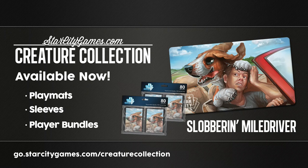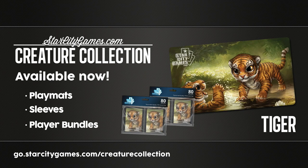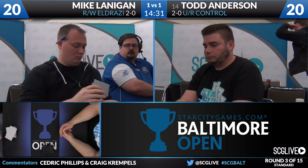As these players shuffle and present, we'll mention the Sloppy Mole Driver player packages — playmat, sleeves, and bundles of this Game Night favorite at starcitygames.com slash creature collection. You can do the same with Los Tigre, the tiger, with adorable little cubs. Playmat, sleeves, and player bundles available for both at go.starcitygames.com slash creature collection. Pick yours up today as we get ready for game three between Anderson and Lanigan.